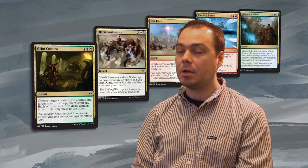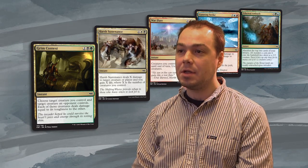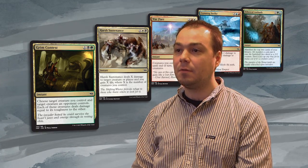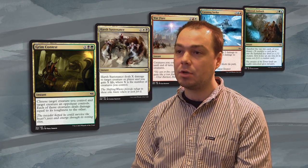So if you are in blue-green coming into Khans of Tarkir, you can hop into either Temur or Sultai. This is an example of how development infused the set with signposts that point you in the right direction headed into Khans of Tarkir. One of the challenges of Fate Reforged is it has to play nice in limited with both Khans of Tarkir and Dragons of Tarkir.